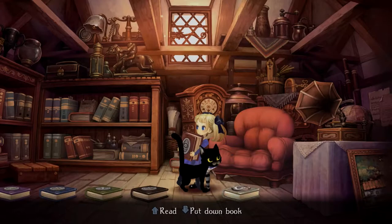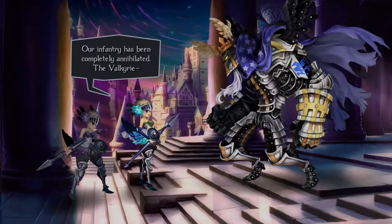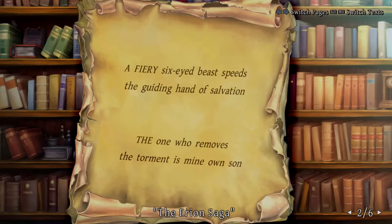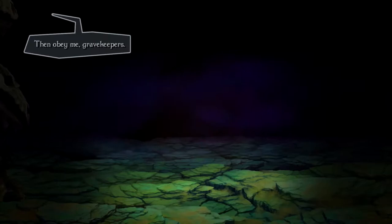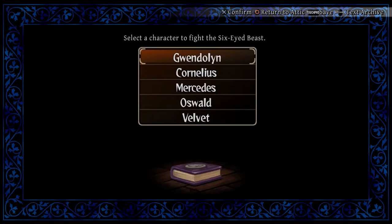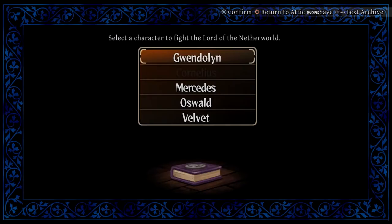Thankfully, the Book of Armageddon delivers on that variety. After completing Velvet's storyline, one more book appears in the library. This is Odin Sphere's grand finale and serves as a boss rush of sorts. It's written that five disasters will lead to the destruction of Arion: a six-eyed beast, the rise of the Lord of the Netherworld, a massive fire, a giant cauldron, and a powerful dragon. When you start the final book, the game gives you a choice between which character will face off against each threat. If you've been paying attention and following the clues, you'll know the proper character order — and your reward for doing so will be the true ending to the game.